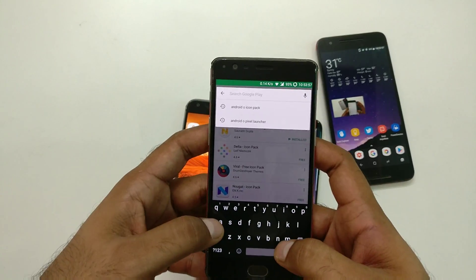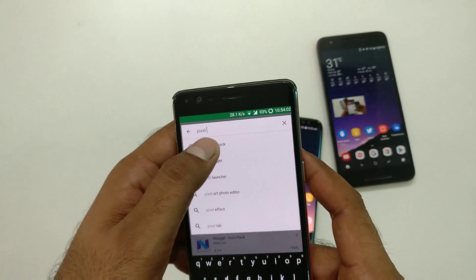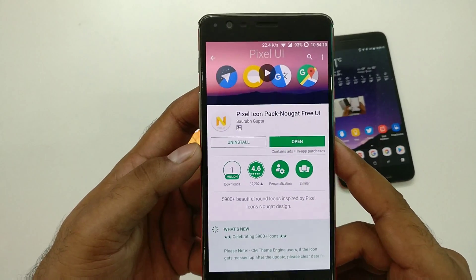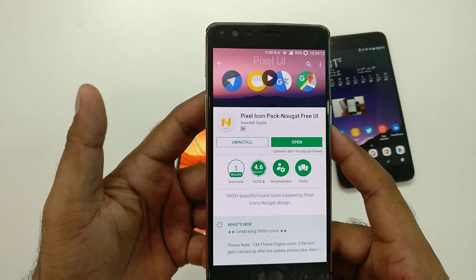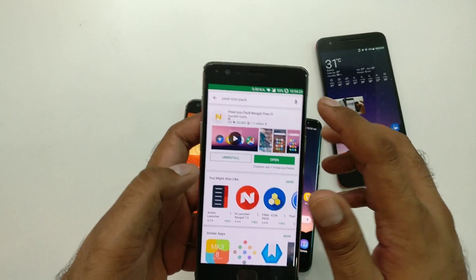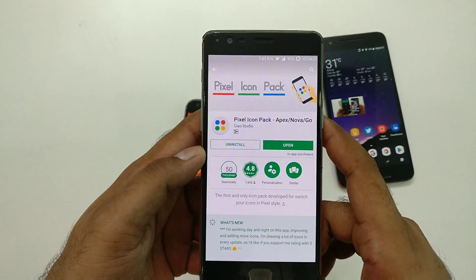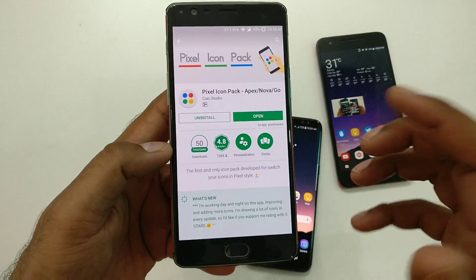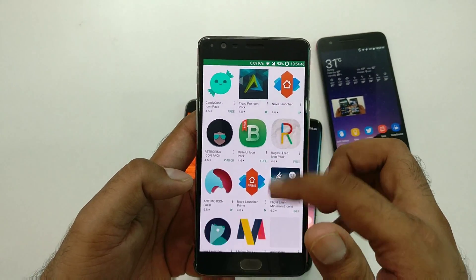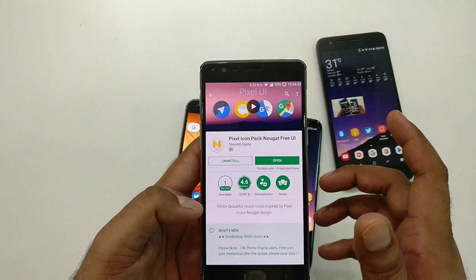Before we get started, I wanted to show you something. When I did the pixel launcher video, I searched 'pixel icon pack' and found the most downloaded one with a million downloads — by a developer named Saru Gupta, which is coincidentally my name, but it's not me. I really like this developer; he creates a lot of good icon packs. I also showed you the second highest downloaded one, which is closely related.